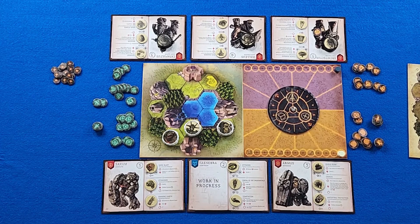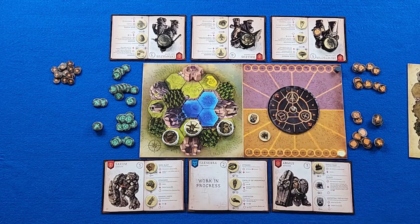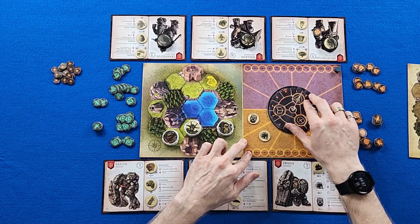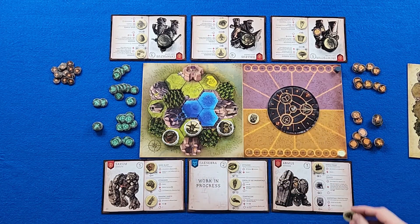Each summon can use their primary power as many times as they want, but they also have support powers. Anytime support powers are used, they go onto the timer track. Different powers have different timer track requirements — generally speaking, the more powerful they are, the longer it takes for them to recharge. Every round during the light player's turn, the timer is going to advance one space. When the timer advances to the point where one of your powers is pointed at by the arrow, that power finally refreshes and is usable on your turn, allowing you to make those combinations to do very cool things.